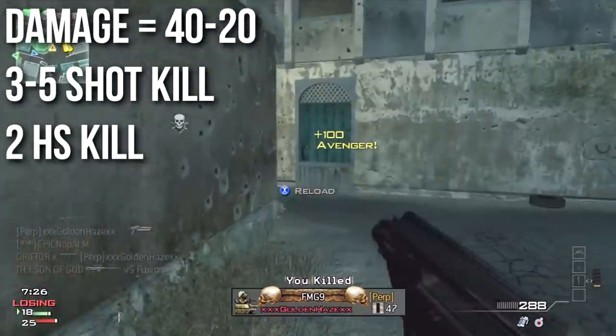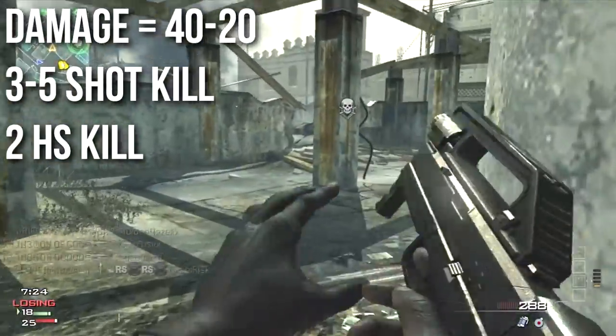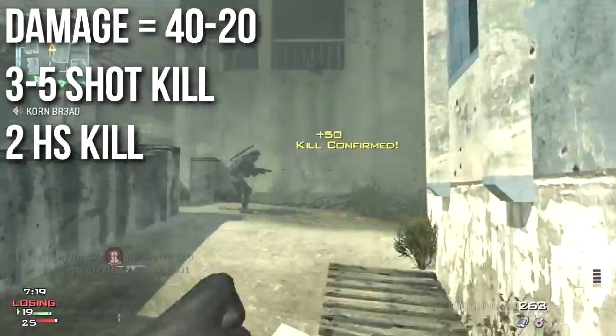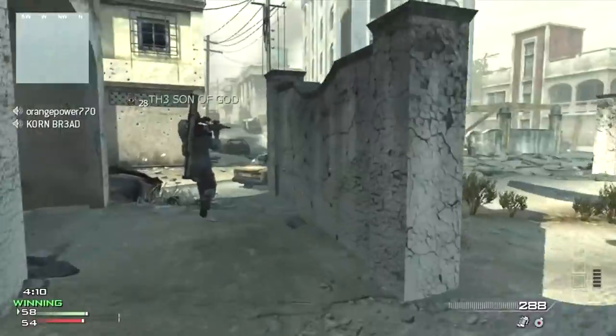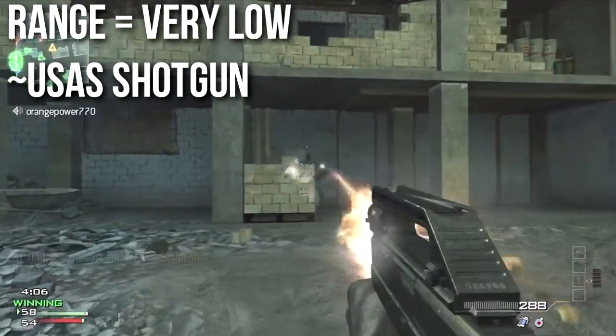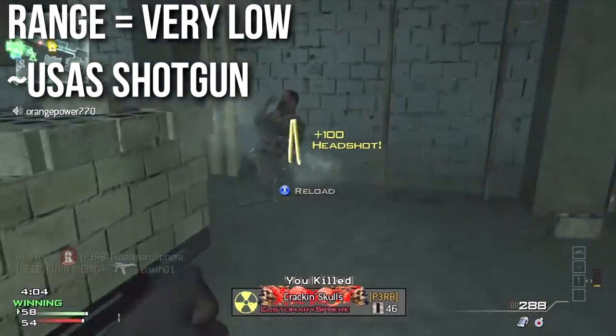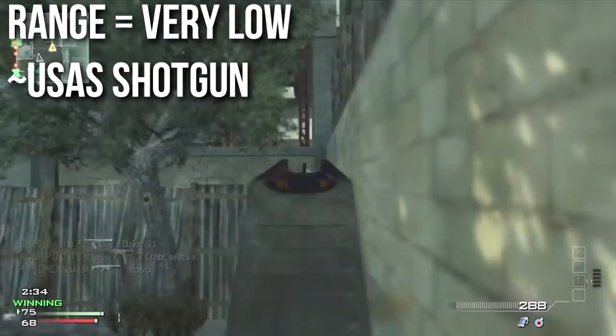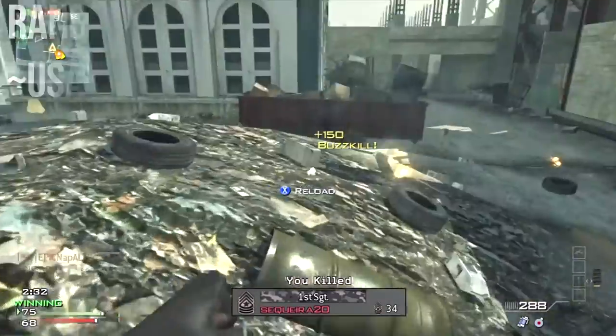Its maximum damage is 40 and its minimum damage over range is 20. This makes it a 3-5 shot kill at any range, or theoretically two headshots at very close range. The damage drop is incredibly sharp and it happens at a very short distance. Comparatively, the damage drop on the FMG9 is the same as the USAS shotgun, except the bullets don't disappear — they're just doing minimum damage after a very short distance away from you.